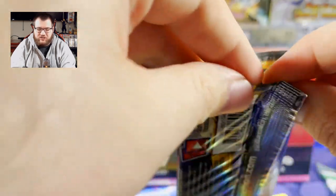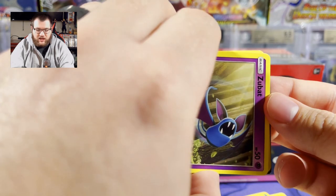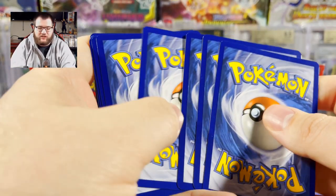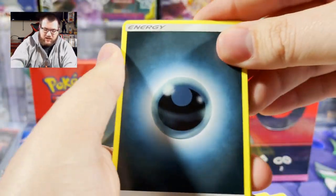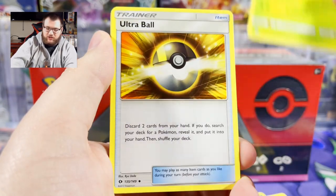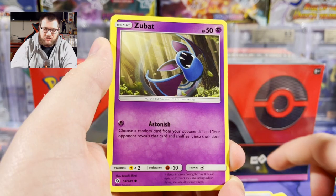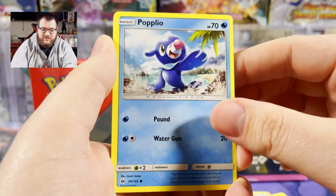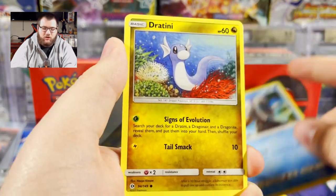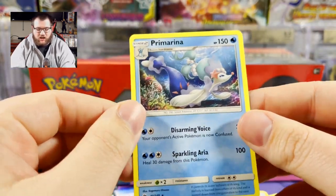Reverse Yungoos, regular rare Lanturn. I've got some HeartGold and SoulSilver Unleashed blister packs on the way — not sure if I'm gonna keep those or what I'm gonna do with them, but I'm excited to at least show them to you guys. We have Darkness Energy, Team Skull Grunt, Pinsir, Ultra Ball — the secret rare Ultra Ball used to be the most expensive card in this set. Papprio, Stufful, Wingull, Dratini, reverse Spinda, regular rare Primarina. All dud packs.